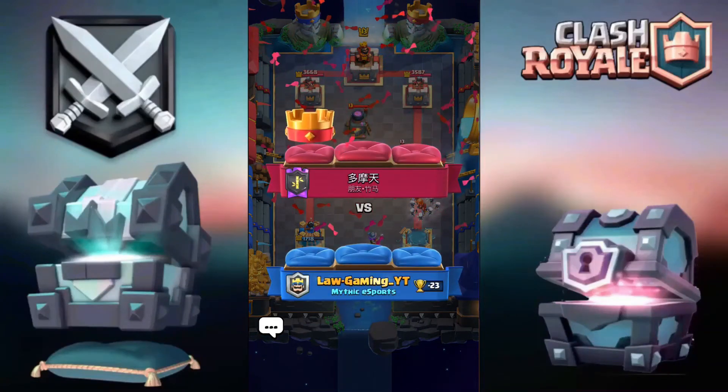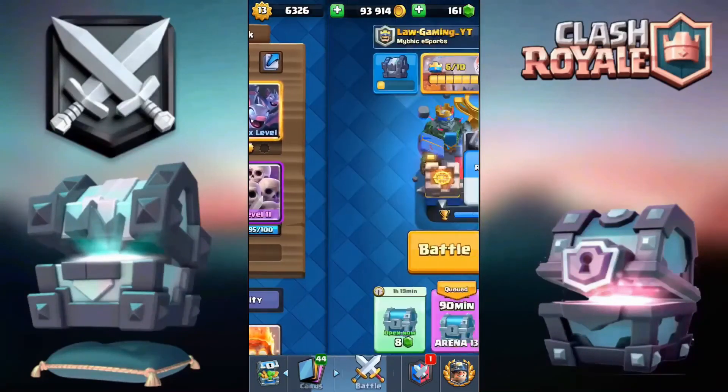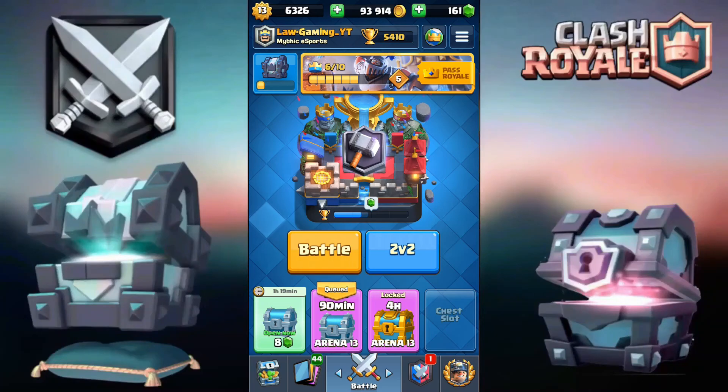Negative 23 trophies — not a big deal. There are still 30 days left in the season and I'm already at 5400. I definitely think this could be the season I hit 6600 — 30 days, 1200 trophies, definitely feasible. Anyway, that should do it for today's video — if you enjoyed, make sure to subscribe and hit the like button, and I'll see you guys in the next one!